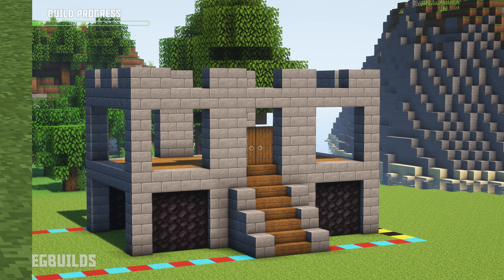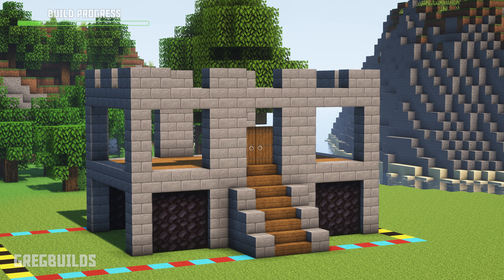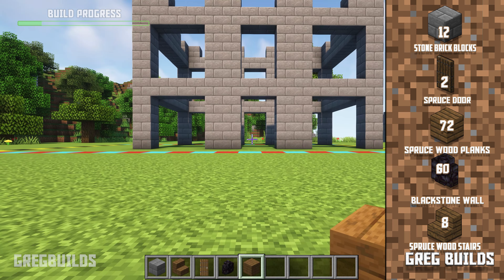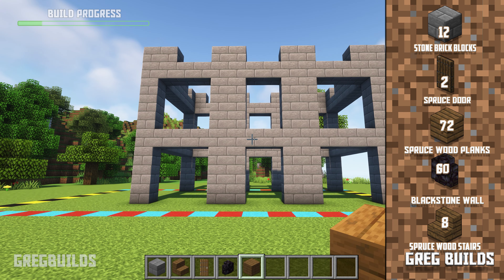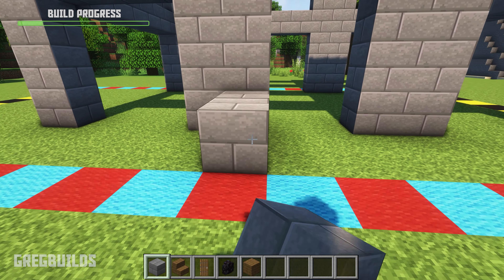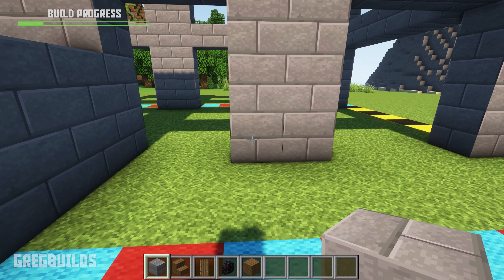Step 2. Next, add in the stairway and upper floor. We'll need 12 stone brick blocks, two spruce doors, 72 spruce planks, 60 blackstone wall sections, and 8 spruce stairs. Start by adding three stone brick blocks here, then two, and then one, then repeat.